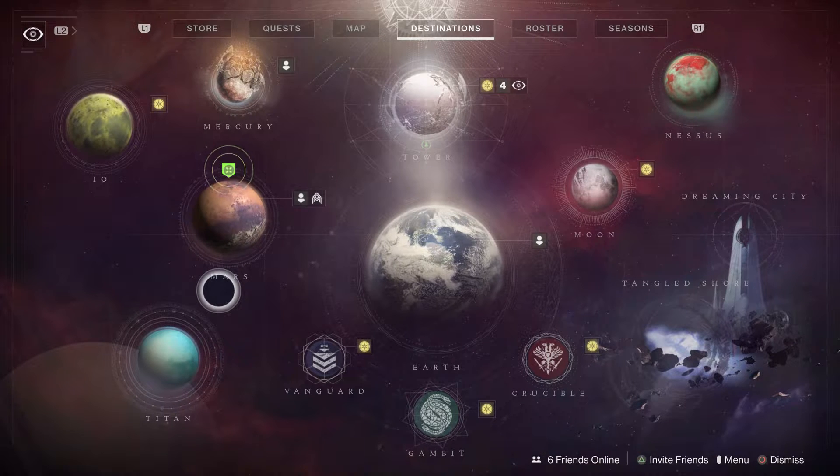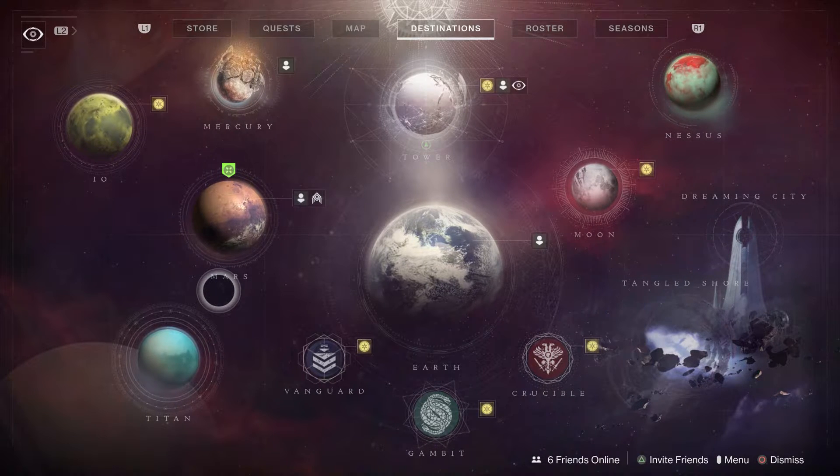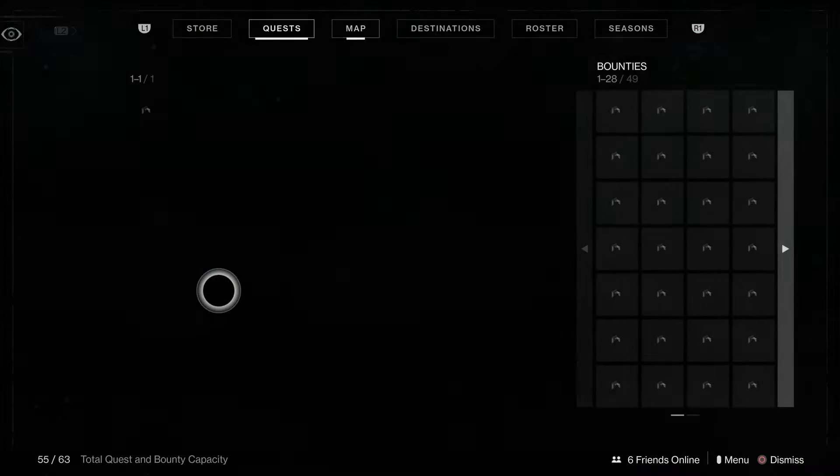What you're going to do is simply open up your map. Once you've opened up your map you're going to tab over to the left to your quests.